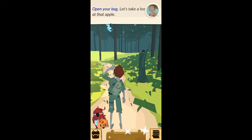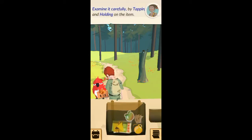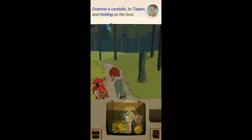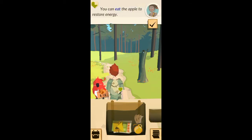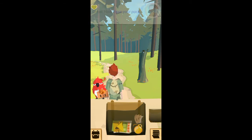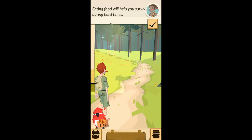Open your pack — let's take a look at that apple. Examine it carefully by tapping and holding on the item. You can eat the apple to restore energy. Great! Now close your pack. Eating food will help you survive during hard times.